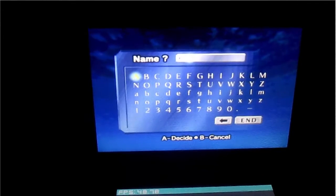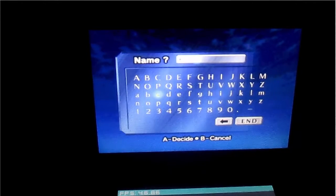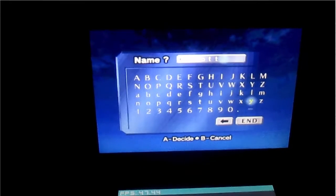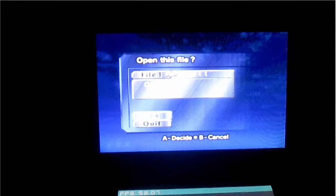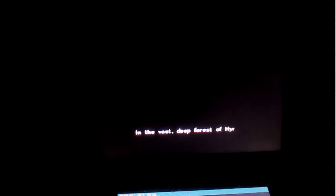Let me just put in my name, which you have to use the circle pad for. Of course, who would want to play Ocarina of Time on a 3DS if they already have it on a 3DS — which I do — but I wanted it done with this again.